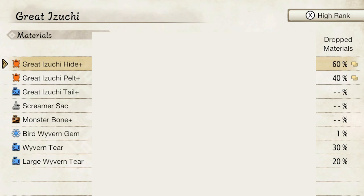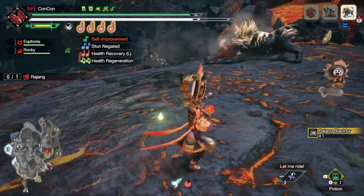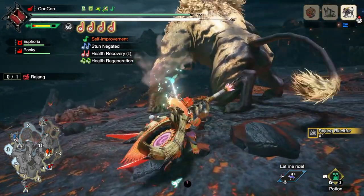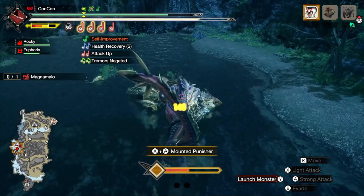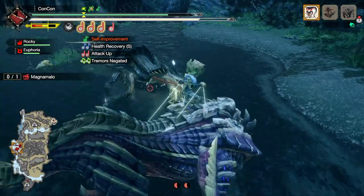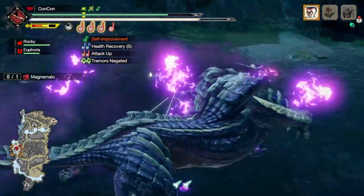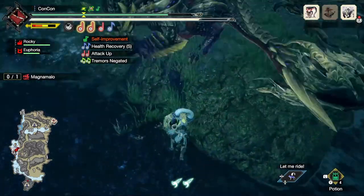But before we get there, I want to talk about the final column: the Dropped Materials. These are your shinies — items that appear on the ground when you hit a monster a bunch of times. When you pick one up, it has the chance of being one of these materials, like a 60% chance of being a hide. You can also get three dropped materials by using Wyvern Riding to take another monster and attacking the Great Izuchi with the large A attacks three or more times, making three shiny materials drop on the ground.